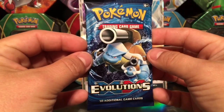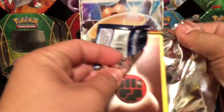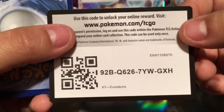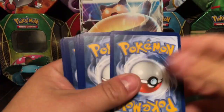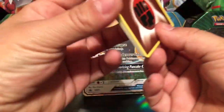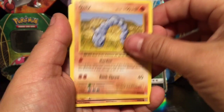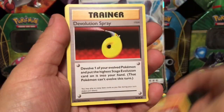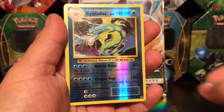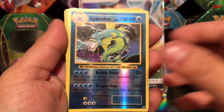Let's start off with this Breakpoint pack — Blastoise, Mega Blastoise right there. We have an energy card, a Magikarp, an Onix, Sandrew, Vulpix, Devolution Spray, Magmar, trainer Switch.